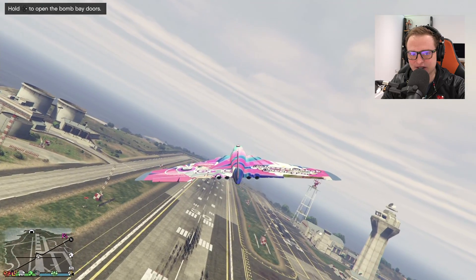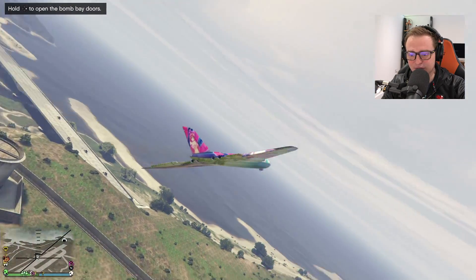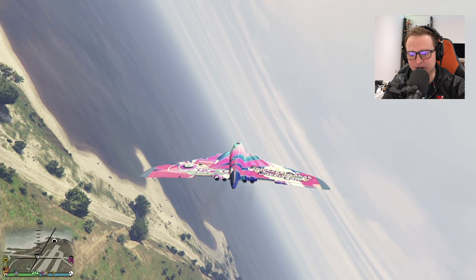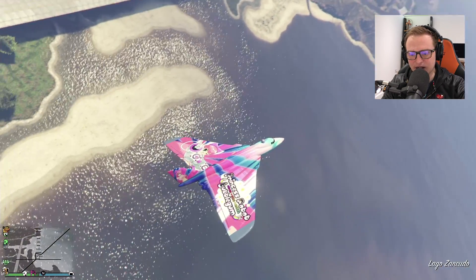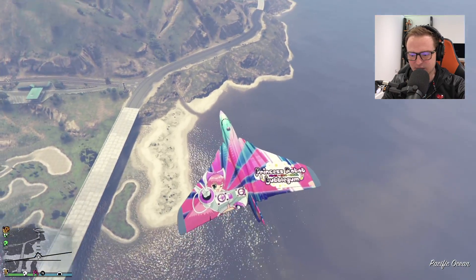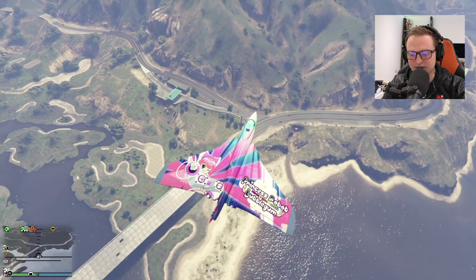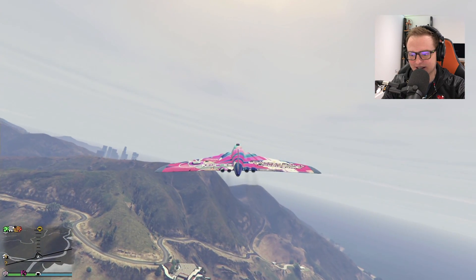This is so cool. So I can open the bomb doors. It looks like we've got two places there for people to use for the weapons and cannons and things. Oh my god, look at this. Let's have a look at the livery here. Princess Robot Bubblegum. My god, that is quite something, isn't it? That's just...